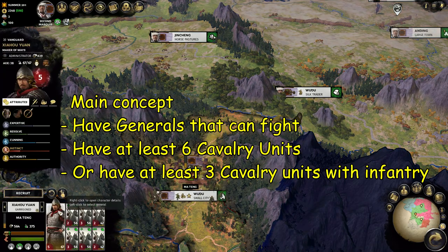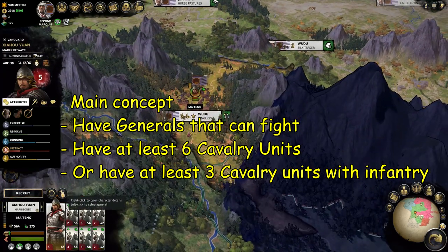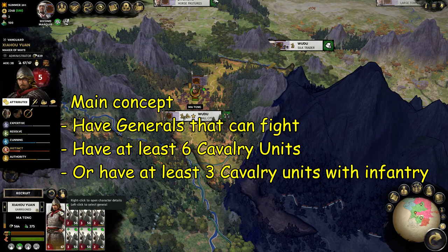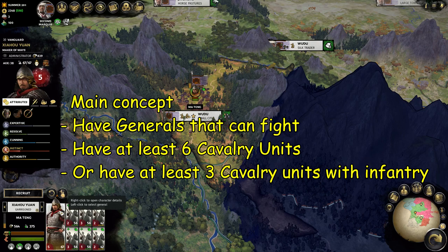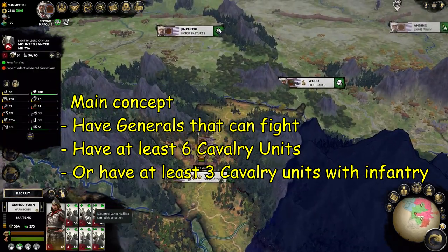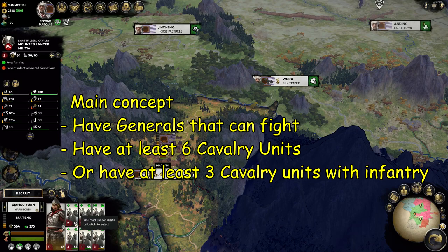Keep in mind that I am not playing in romance mode, so the generals are weaker but they have more bodyguards, which means they count as a cavalry unit. I prefer this way, but it shouldn't matter. The principle of this tactic should be the same — you're using cavalry units to outflank and outmaneuver the enemies. It doesn't matter what cavalry units you have, as long as you have any.